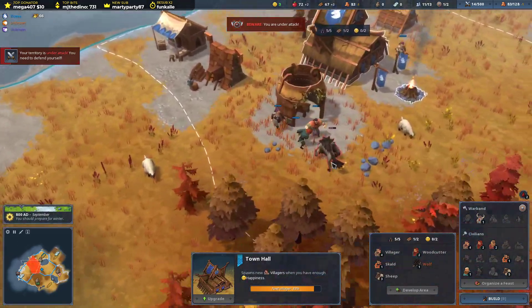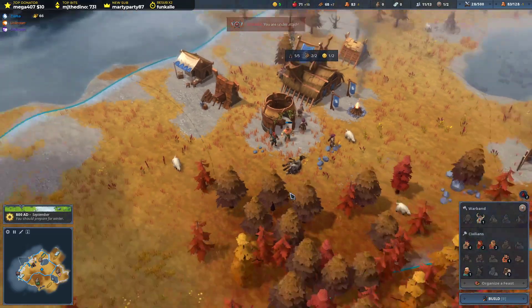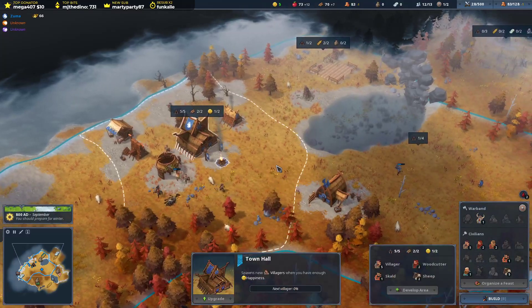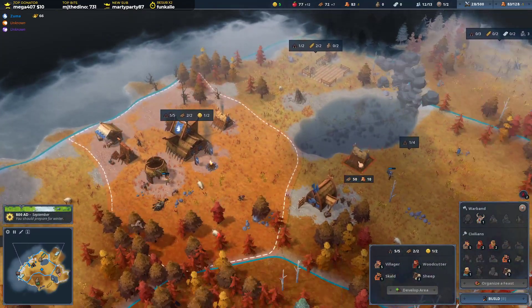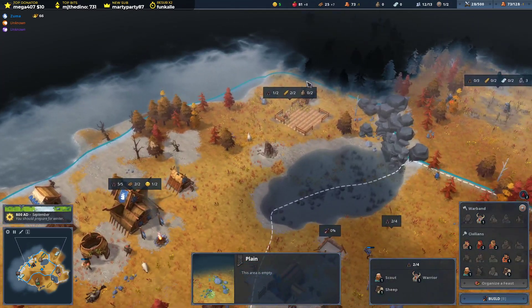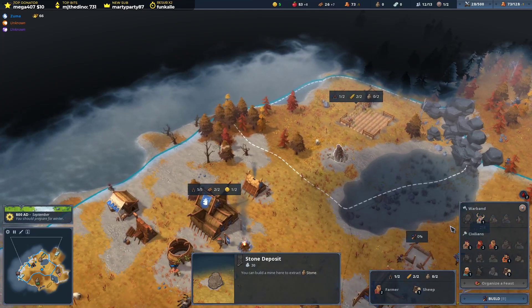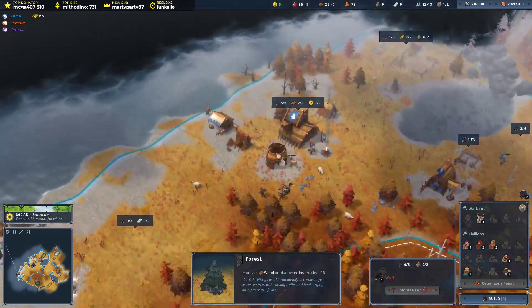We are going to get wrecked - surprisingly the wolf doesn't go for the sheep. There we go! Make another house. Two people working on that so that's all good. More wood - that's how we're gonna do this.